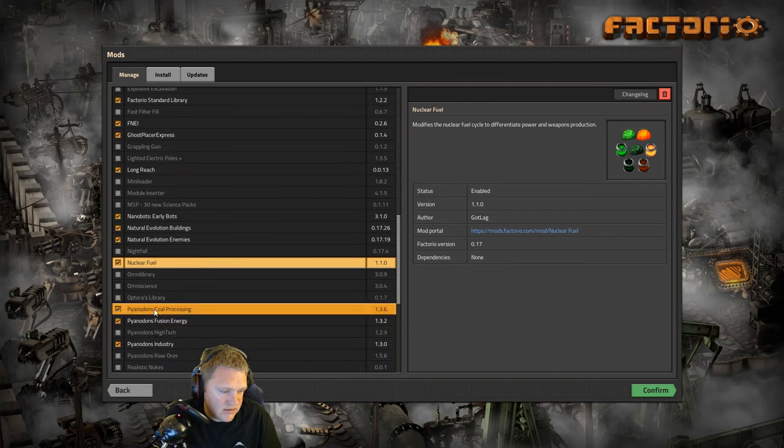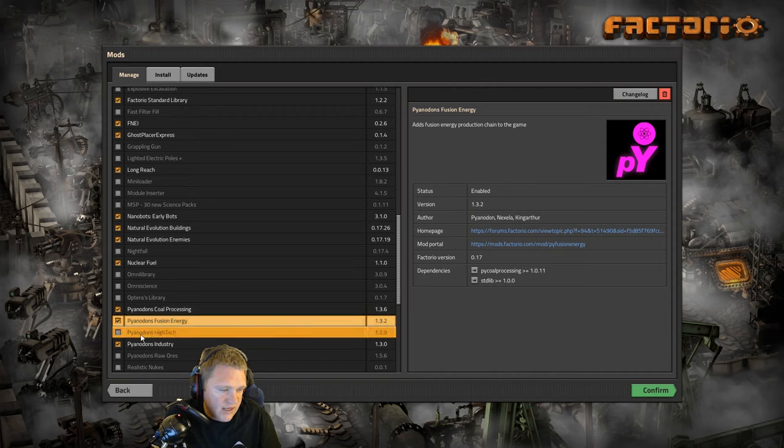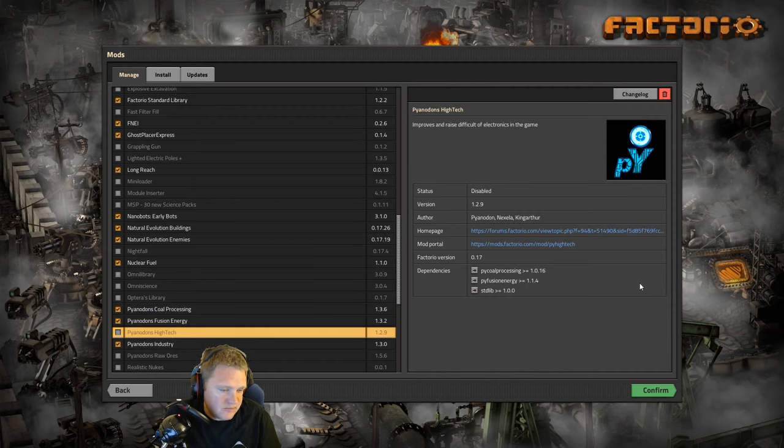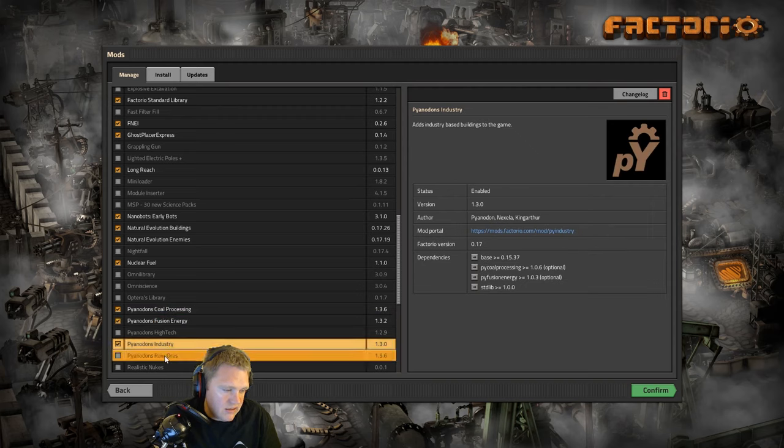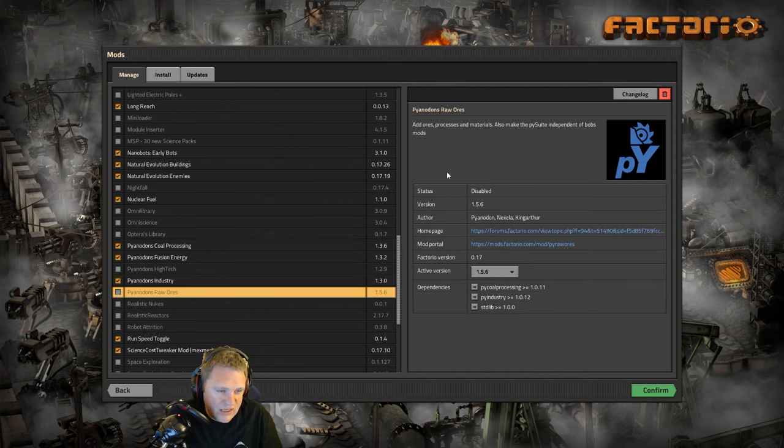This is where the juice is — Pyanodon's Cold Processing, Pyanodon's Fusion Energy. We're not going to do High Tech because it makes it extremely hard and I just want to get the basics down and learn the mod. These three make a lot of changes to the game as is, so we'll just stick with Cold Processing, Fusion Energy, and Pyanodon's Industry. And Pyanodon's Royal Ores we're not going to use.